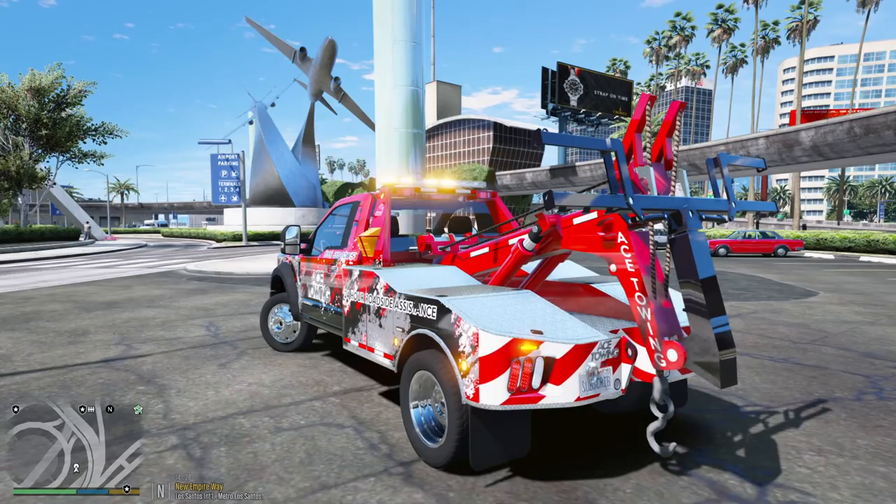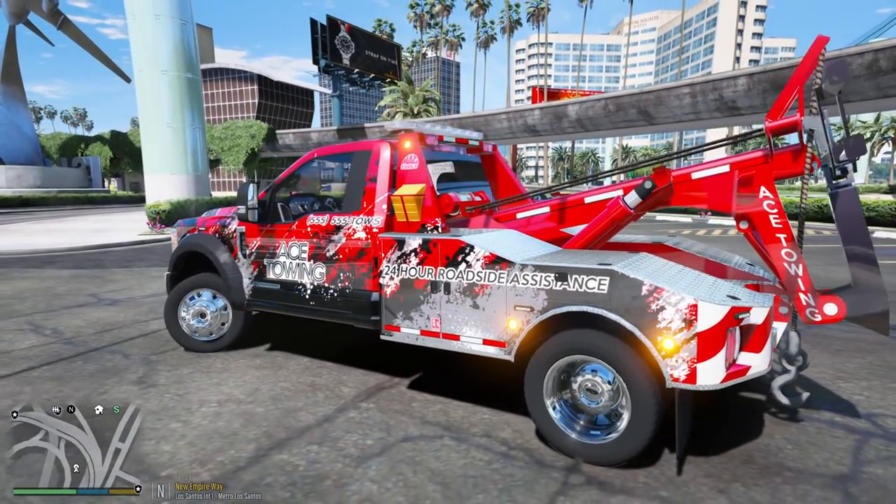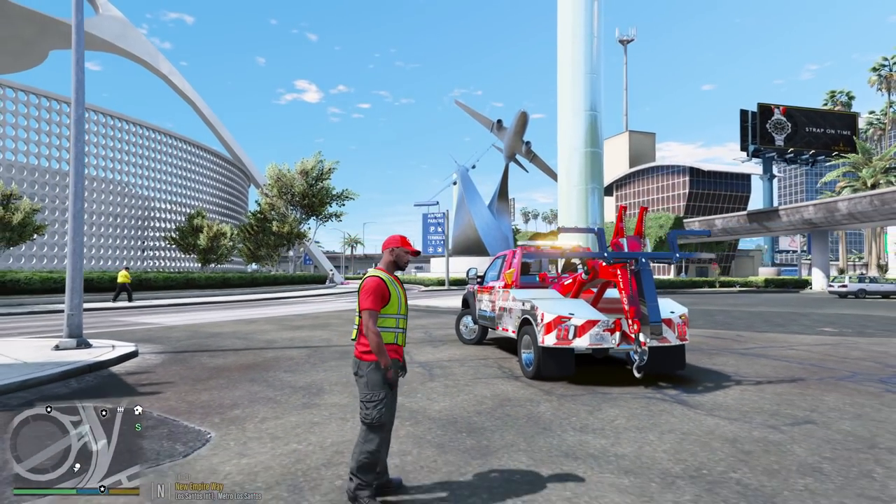I love this truck guys. Take a look at the back — I love how it says Ace Towing on the lift arm right there, that is just so awesome. Plus the wheel lift actually works too.